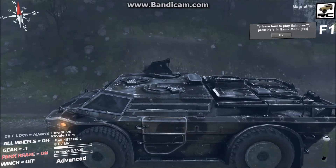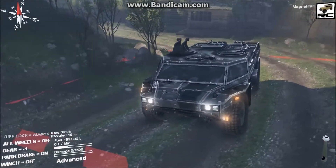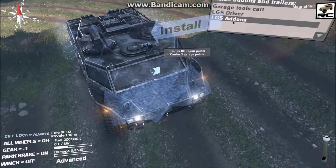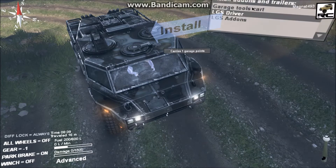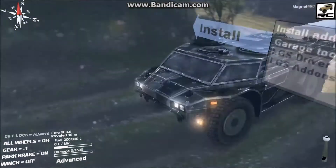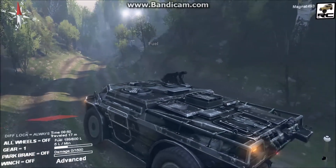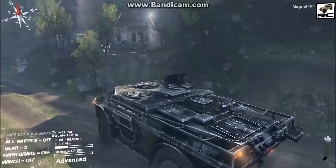Let's back her up and discuss the options. You get the option to add the LGS add-ons, which adds three garage points and 400 repair points. You get the option to add a driver who sits in the middle — yes, this thing is like a McLaren F1, you sit in the middle. You also get the option to add a garage trailer, so you could use this vehicle to unlock a garage. You get 1,500 points worth of damage, 600 litres of on-board fuel, and an option for all-wheel drive only. You can't change the diff lock — it's always on. It's rear-wheel drive to begin with, but with the option of all-wheel drive.